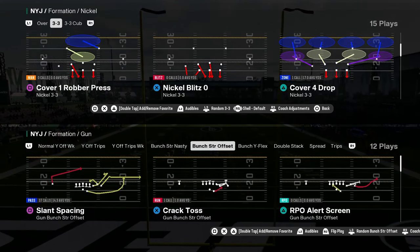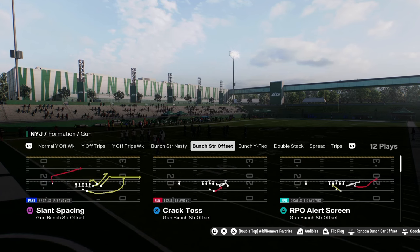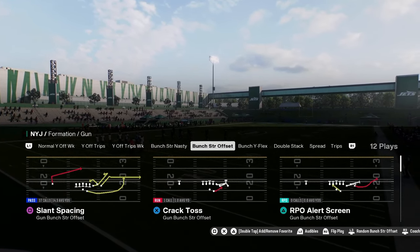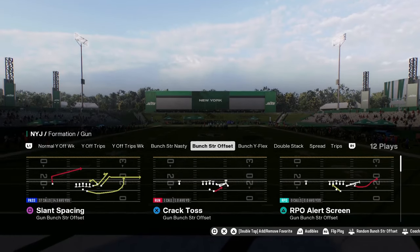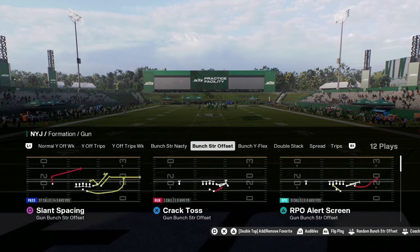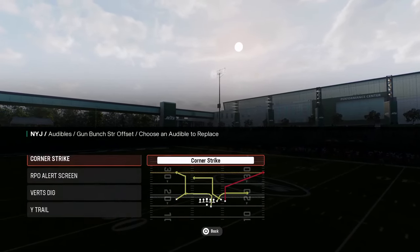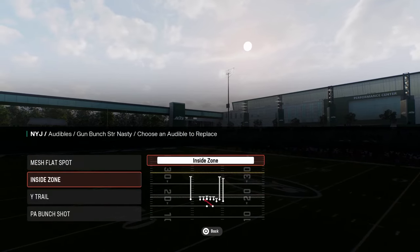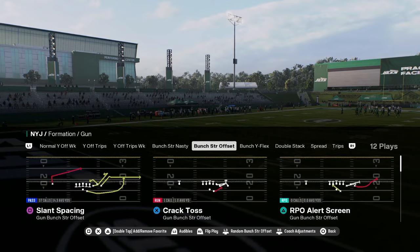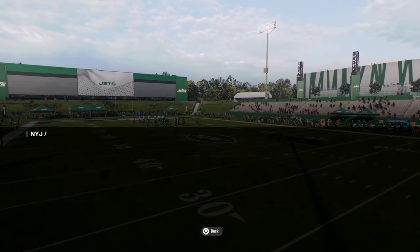Welcome to this Chicago Bears offensive mini scheme guide. If you want the full ebook, it's available at school.com slash Cody Ballard. This is the best version of the bunch strong offset formation and the reason you'd run this playbook. The only audible you'll want to set is corner strike. The main play you want to come out in every single time is going to be Flood.